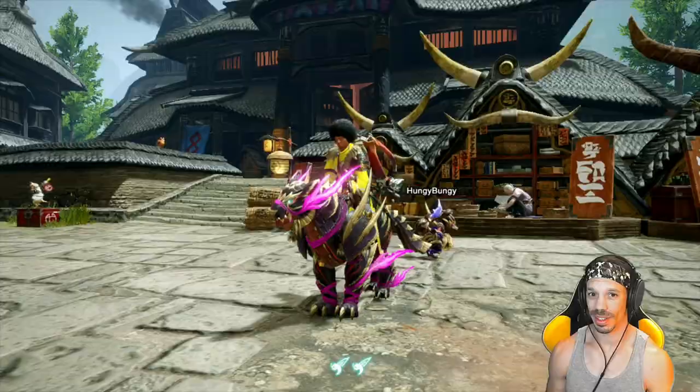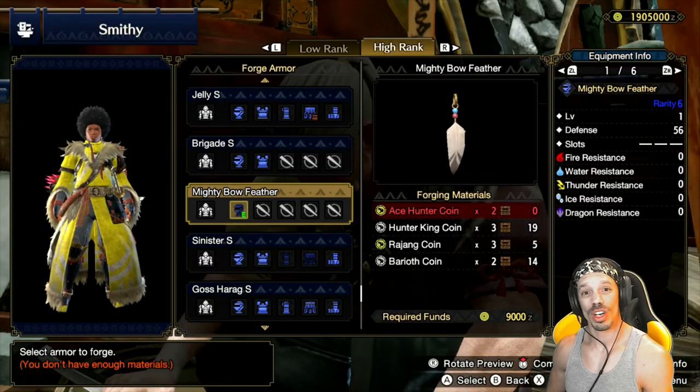Where do you craft this? At the smithy, and you can forge this helmet by earning arena quest coins.